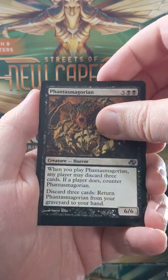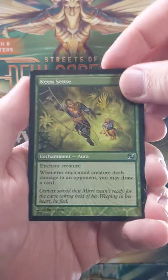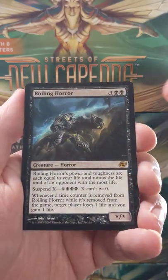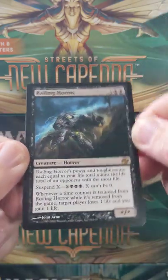A Phantasmagorian. We got a Keen Sense — this is a great little enchantment. If you're unfamiliar with this one, go check it out, very good card. And our rare is a Roiling Horror. Well, that's interesting — a little Roiling Horror. Cool.